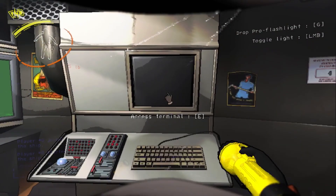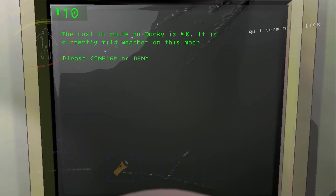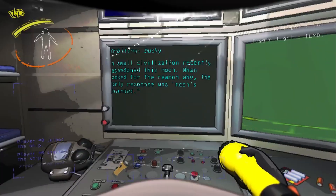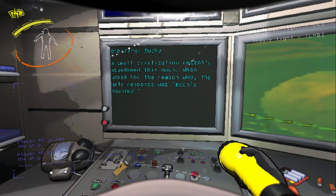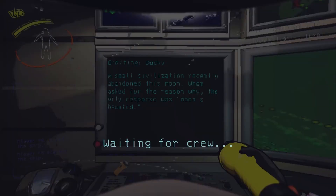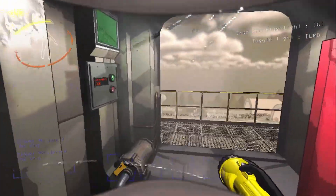I don't know anything about it other than that it was available on the store and this is the first iteration of the mod. We're going to get decent weather, so let's go. Hopefully that counts as a moon landing. A small civilization recently abandoned the moon — as for the reason why, the only reason was the moon's haunted. Good enough reason for me to go and check it out. Hopefully this doesn't break the game.